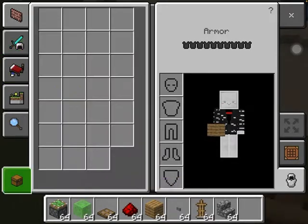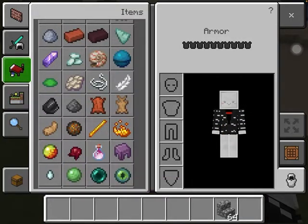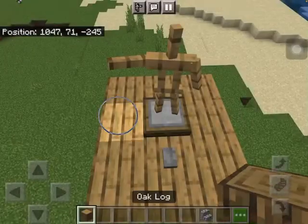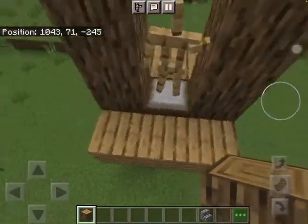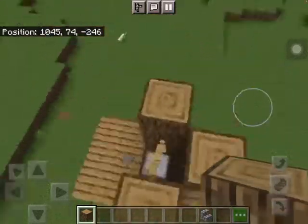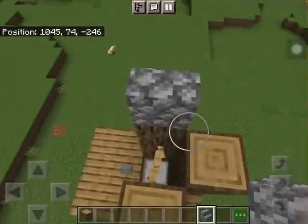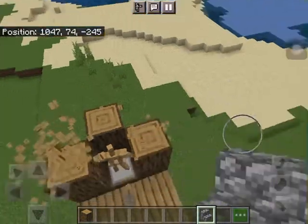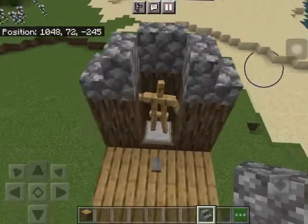Now you can start decorating. You can copy my decoration if you want. I'm just gonna get the materials — there you go.